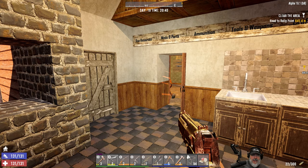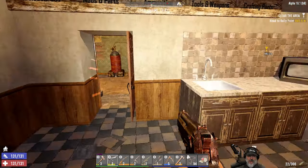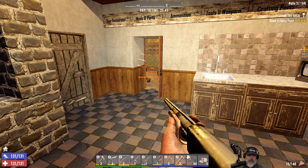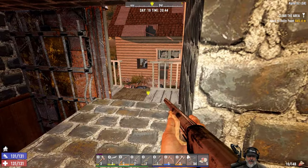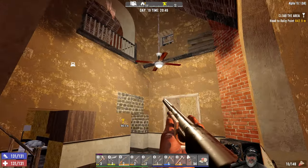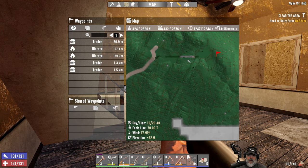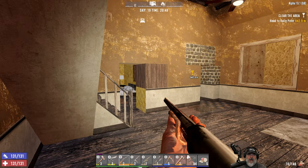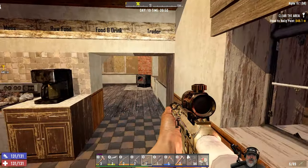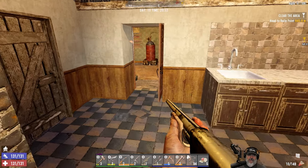If you have not watched my new side series called the Casual Construction Series, there are a couple things I need to update you on. First of all, we now have a pump shotgun. In the second episode of the Casual Construction Series - which is basically me working on our new building site up in the mountains - we did go visit the trainer because he reset, and we found a pump shotgun. In addition to that, we also found a 2x scope for our sniper rifle.